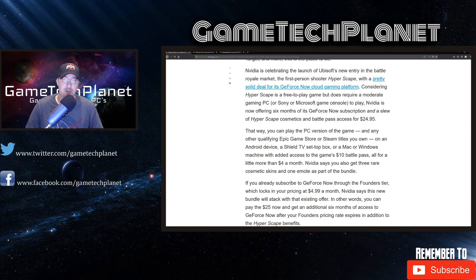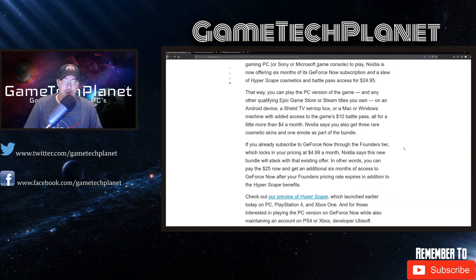Considering Hyperscape is a free-to-play game but does require a moderate gaming PC or Sony or Microsoft console to play, NVIDIA is now offering six months of its GeForce Now subscription and a slew of Hyperscape cosmetics and battle pass access for $24.95. That way you can play the PC version and any other qualifying Epic Store or Steam titles on Android, your TV box, Mac, or Windows machine — with added access to the game's $10 battle pass — all for a little more than $4 a month. You'll also get three rare cosmetic skins and one emote as part of the bundle.